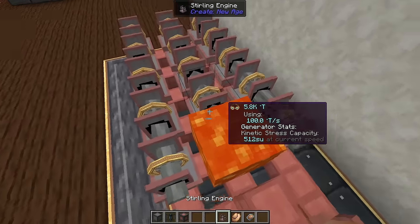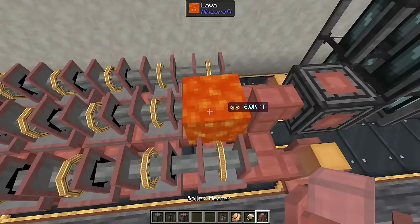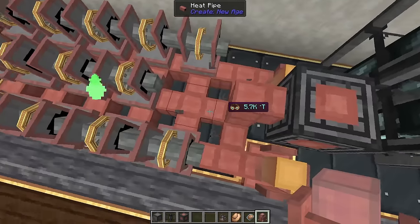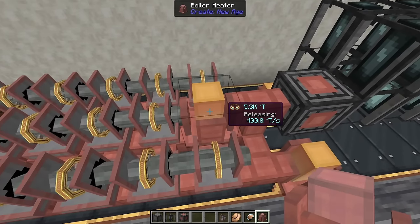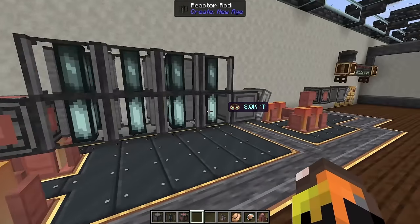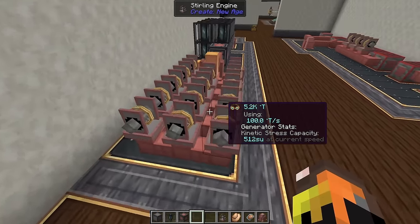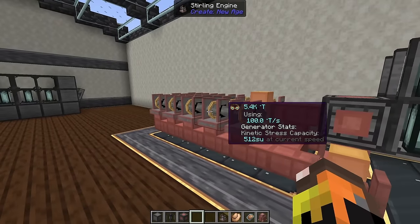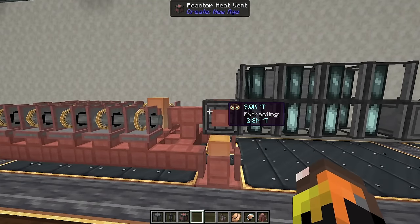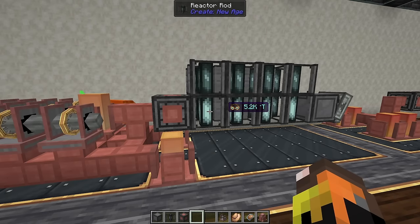With four reactor rods, sterling engines, and boiler heaters running, the system can still overheat. The output heat isn't perfectly steady — it bounces around as the rods cycle through producing energy and cooling back down. You may need to expand your heat consumption to avoid melting down the pipes.